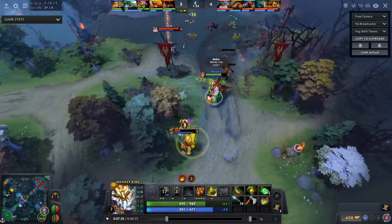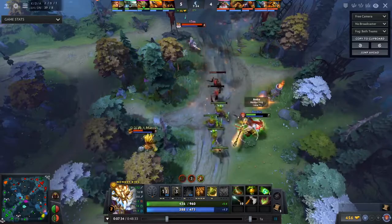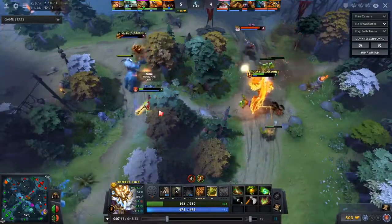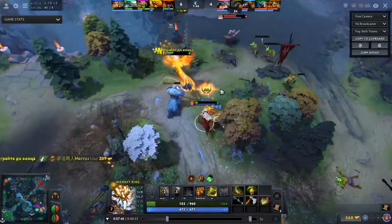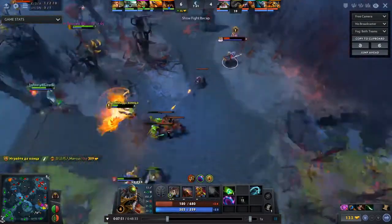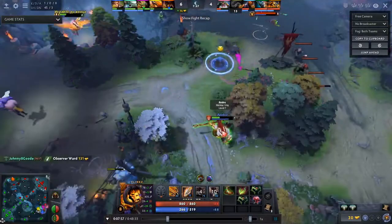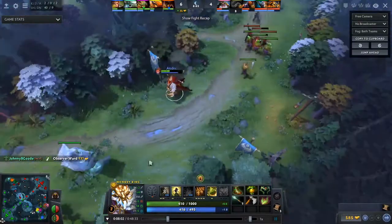Going for Jingu again - now I have to be a bit careful that they don't chase me down, but sometimes you just gotta man up with your hero. We get Bristle, get a stun on Sniper - we're gonna kill him too. Then I see Klinks coming in so I back out, and I'll just chill until I see Klinks on the map somewhere, then I can go back to farming.